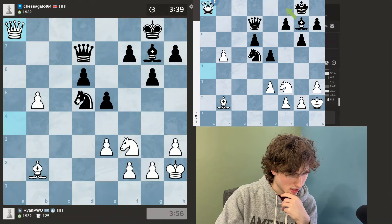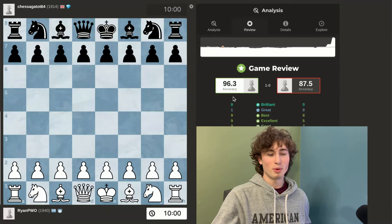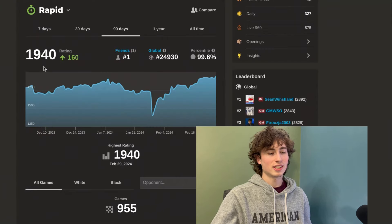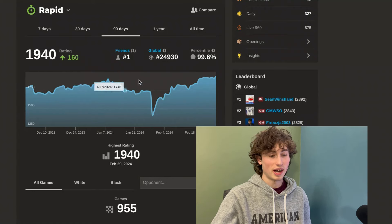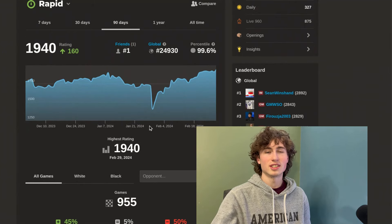My opponent resigns. My rating is now 1940 — I played with 96.3 accuracy and my opponent played with 87.5 accuracy. This is the highest my rating has ever been. My percentile is 99.6 with a high of 1940. Thank you for watching, I'll see you in the next video.